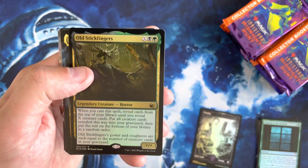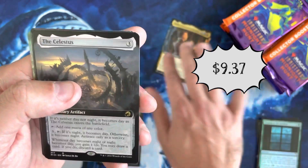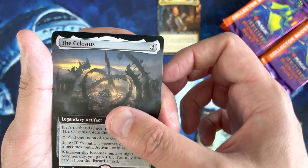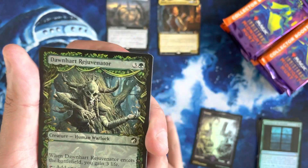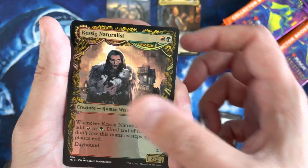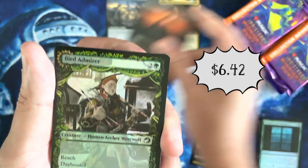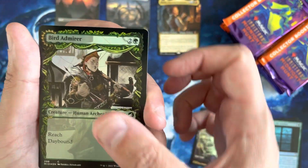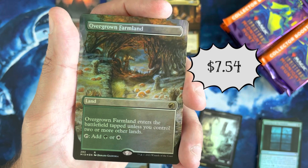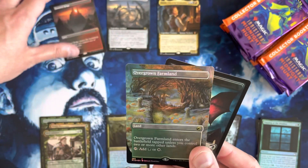We're going to start with an old Stickfingers here. We've got a Lind the Cheerful Tormentor as our first mythic — that's a Commander mythic. We've got the Celestis as the extended art card. I like that card, that's kind of cool. And then we get to our flurry of showcase cards. We've got a Borderless Haunted Ridge — I like that. We've got a Foil Bird Admire and a Foil Overgrown Farmland, which is pretty cool.